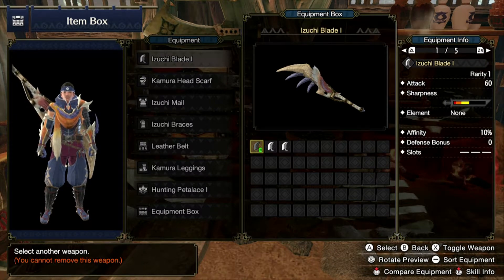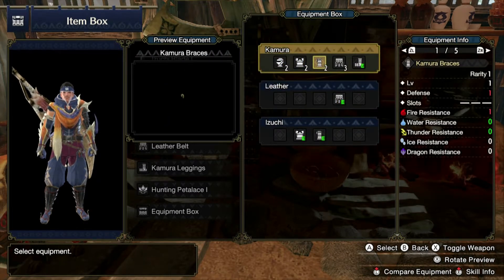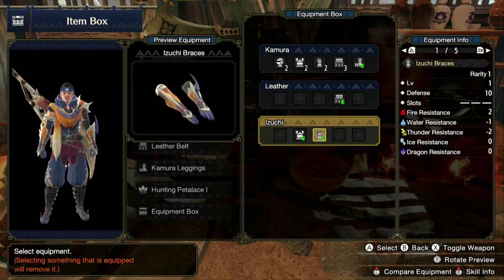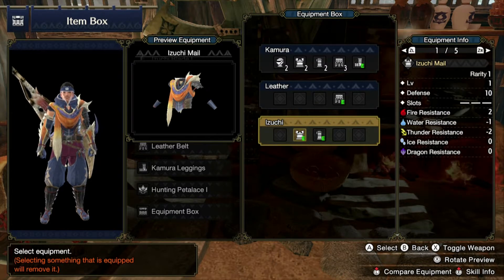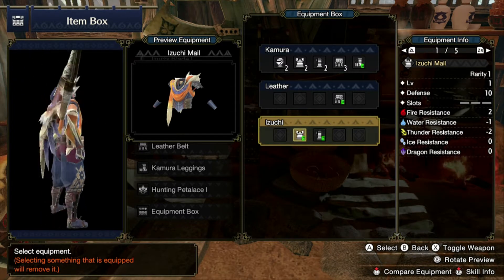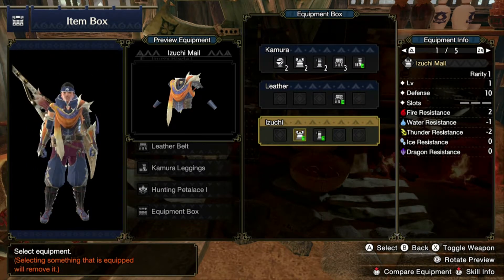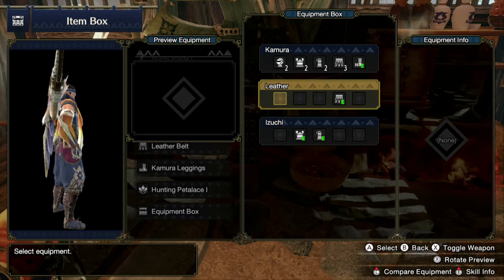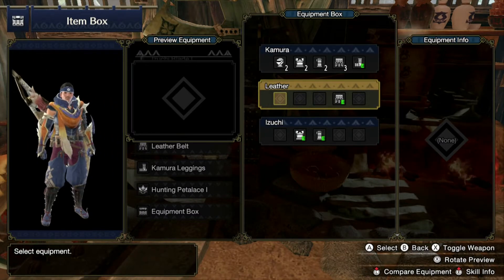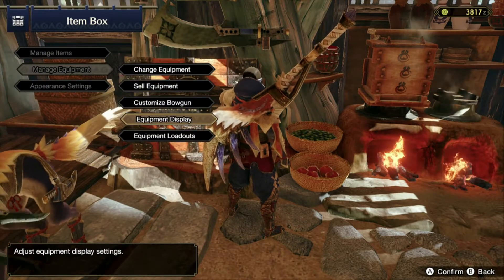Scrolling down, the armor I have equipped is the Azushi set — specifically the Azushi male armor. I have to say, it looks pretty cool honestly. I'd give it a ten out of ten. I really love this sweet armor. I'm also using the Azushi Blade and I want to try it out, so let's see what we can do.